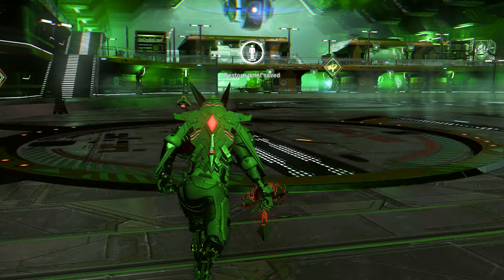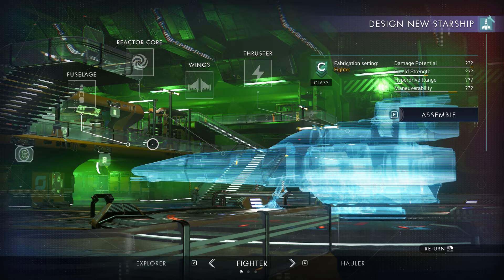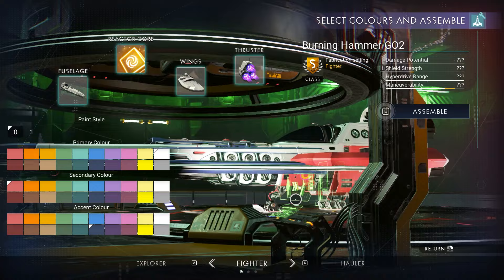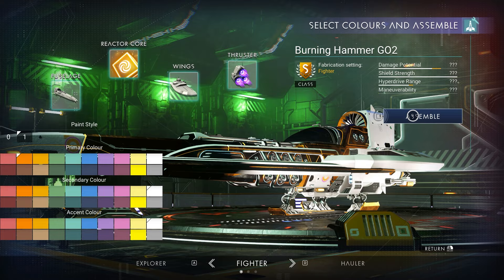We need to go to the ship customization. To get the four supercharged you have to put the same parts as I am. You need to put the S-class reactor. For the body, you need to put hot rod. For the thruster, we need to put triple thruster. For the wings, we need to put the red wings. Right here you can customize the color as you want — it doesn't matter what color. Just make sure you install every part. And we need to assemble right now.